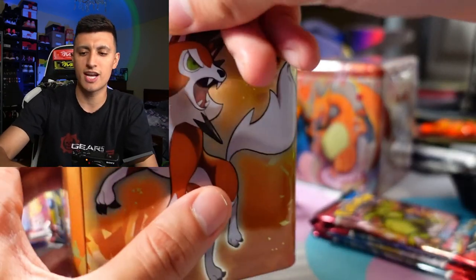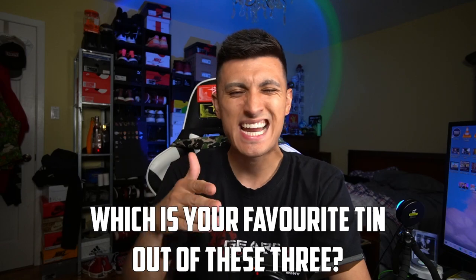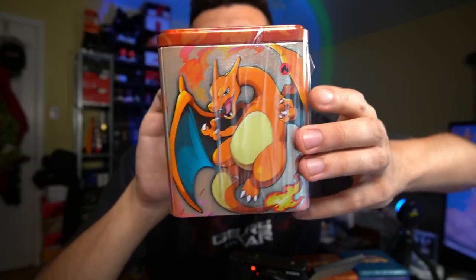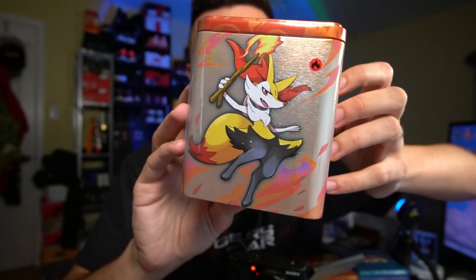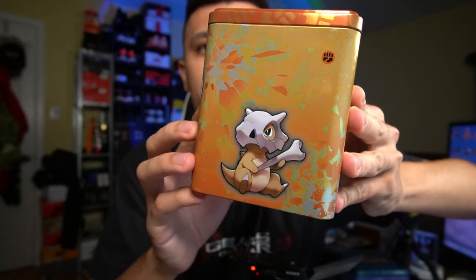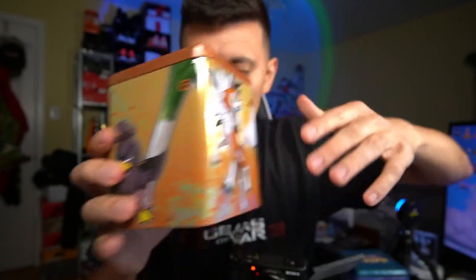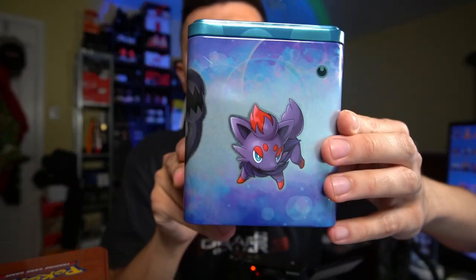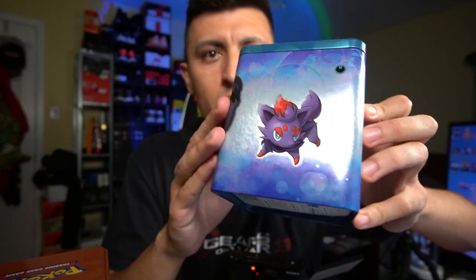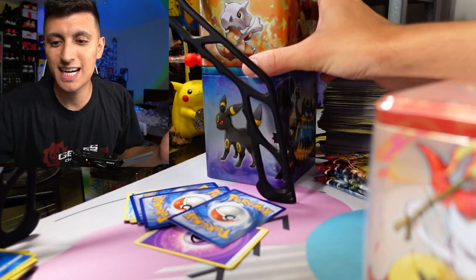Comment question of the day: which is your favorite tin out of these three? Do you like the fire tin that has Charizard, a Victini, and a Scorbunny? Do you like the brown tin featuring the fighting and ground Pokemon? Or do you like the blue tin featuring some dark Pokemon? I'm obviously going to go with the red tin because it's got the Zard on it.